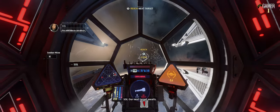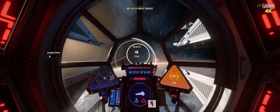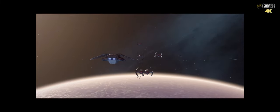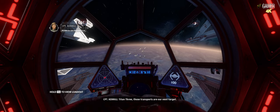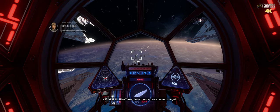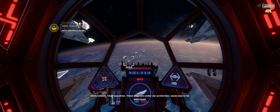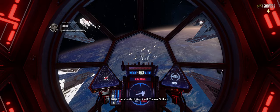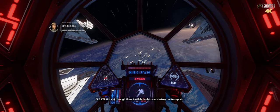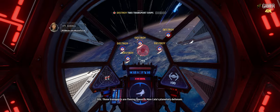Our next target awaits. Titan 3, those transports are our next target. Looks like Anvil Squadron is already here. Titan Squadron, these ships are under our protection — leave now or be destroyed. There's a third way, Anvil — you won't like it. Cut through those Anvil defenders and destroy the transports. Understood. Those transports are fleeing towards Moncala's planetary defences. They only delay the inevitable.